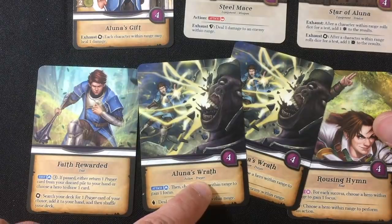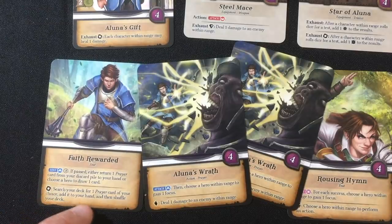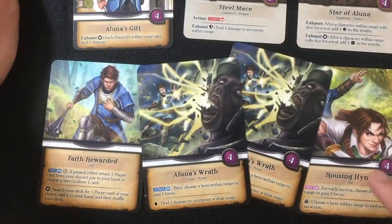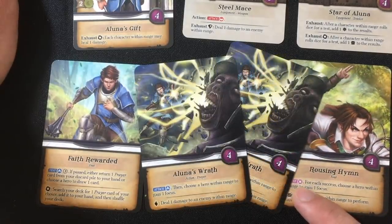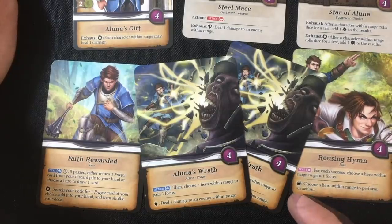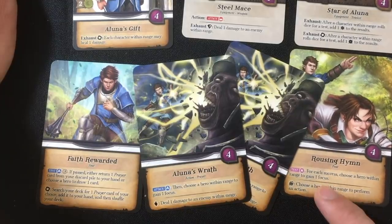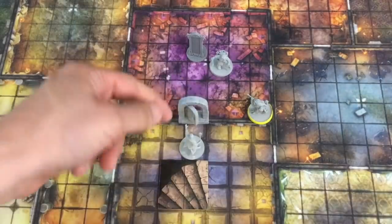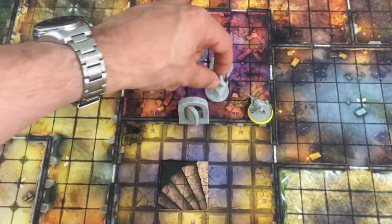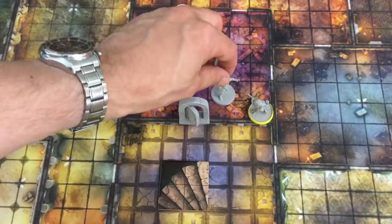Rousing Hymn has range four: test charisma, and for every success choose a hero within range to gain one focus. If I have the wind symbol — which I do — choose a hero to perform a free action. That can include himself, so I'm definitely going to use that this turn. Cedrin needs to get into the room to do much, so he uses his first action to move three spaces toward the door and the enemy.